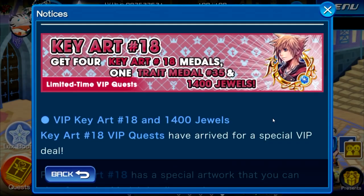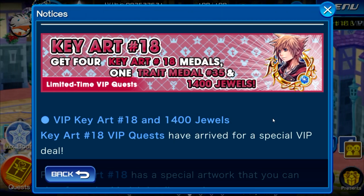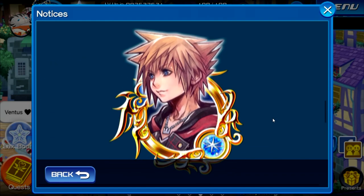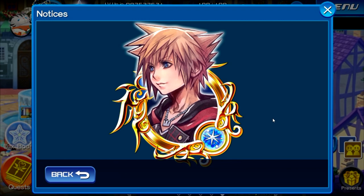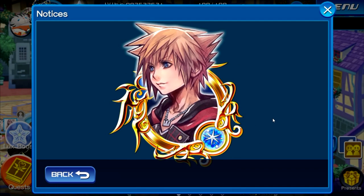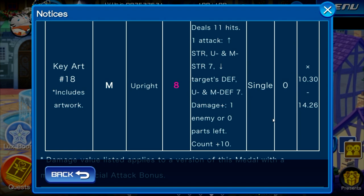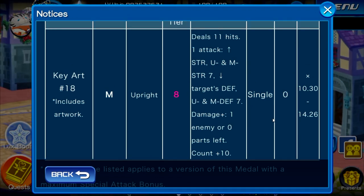Aside from that, we are getting the Key Art 18 medal for this week's VIP along with 1,400 extra jewels. It's not the greatest medal but it's okay. Looking at it, it's a magic upright tier 8 medal, does 11 hits, single target, zero gauge, with a multiplier of 10.3 to 14.26 at 6 stars. It looks fairly similar to the Key Art 13 VIP medal from the past, although this one is the Kingdom Hearts 3 Sora in his actual outfit.